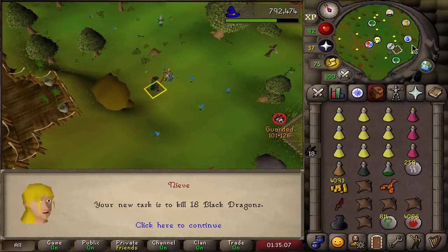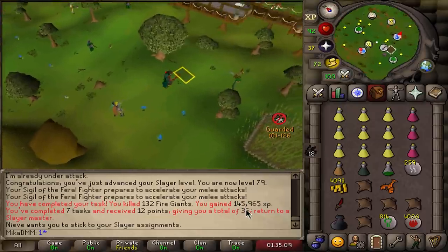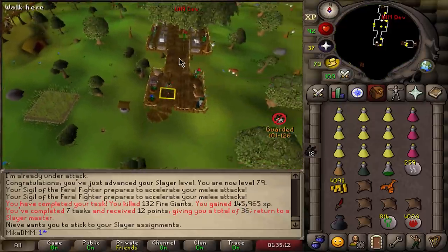Black dragon task — Black Dragon Slayer will do it. We're now finally starting to get enough points to where we can skip bad tasks. So pretty exciting.